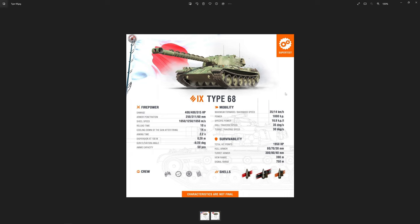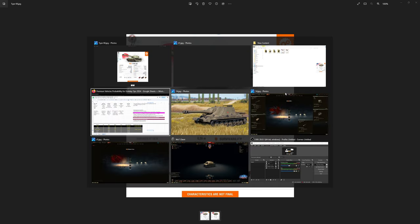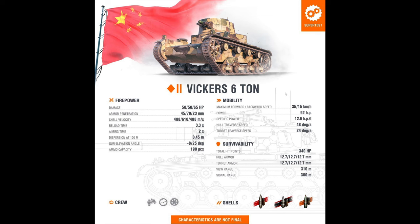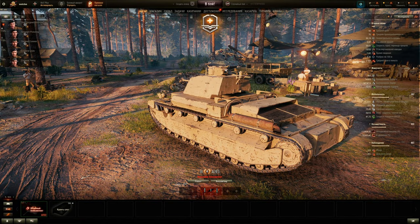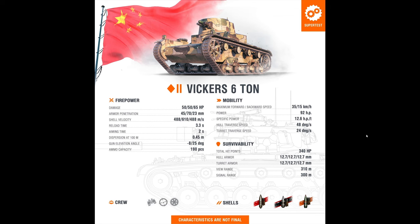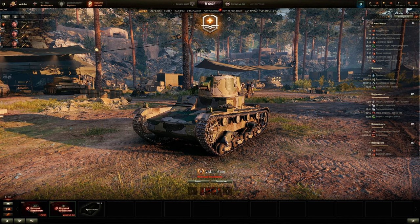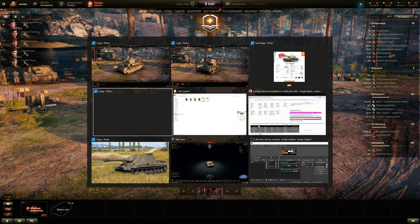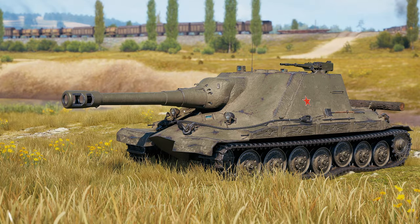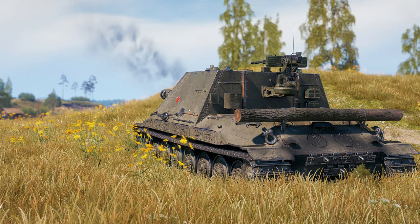There you go folks — a bunch of filler tanks for low tiers as well as Russian server-only black vehicles, so nothing too exciting. Both of these light tanks are slow, but surprisingly the A7E3 has better camo — 17.84 compared to 14.19 — which is odd given its size. The only vehicle I'm excited about from the Russian server is the Kirovets-1 aesthetically, but performance-wise it's pretty mediocre. Anyway, as always, thank you guys for watching — hopefully you enjoyed it. See you next time, peace.